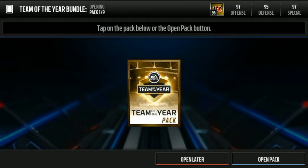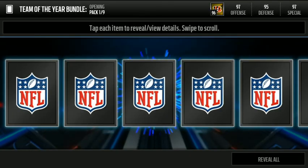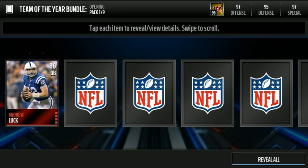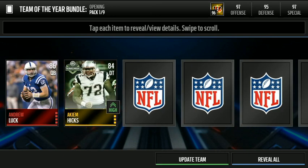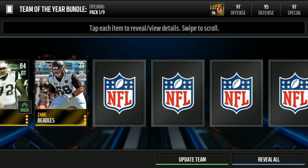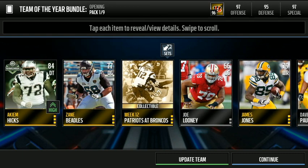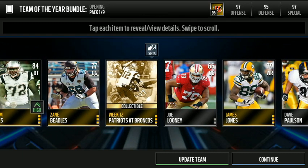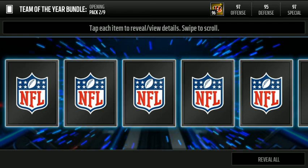First pack looks very very nice, let's screenshot and get into it. First player we get is Andrew Luck — nice, that's a great way to start the bundle. There is our team of the week player, we get a Football Outsiders card. And there is our collectible that we need for this set. Andrew Luck is not a bad way to start off the bundle.